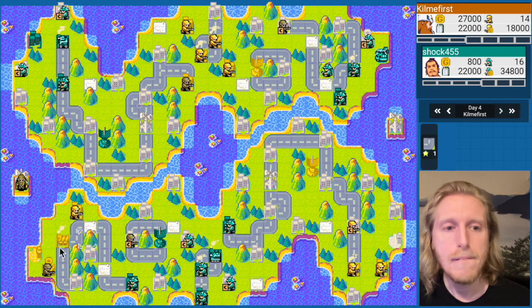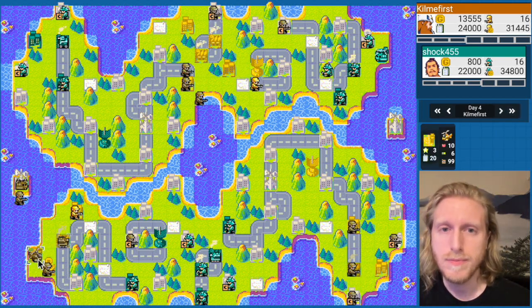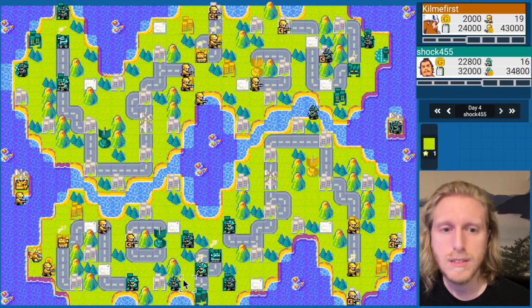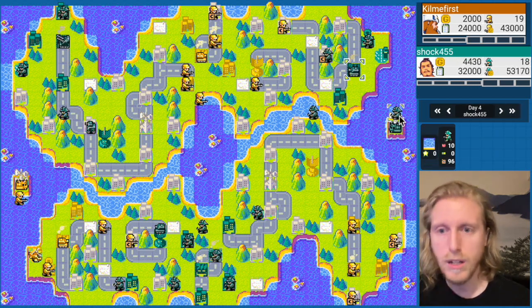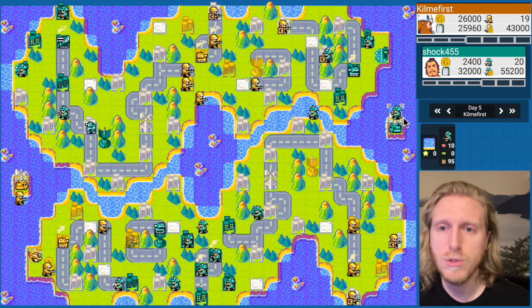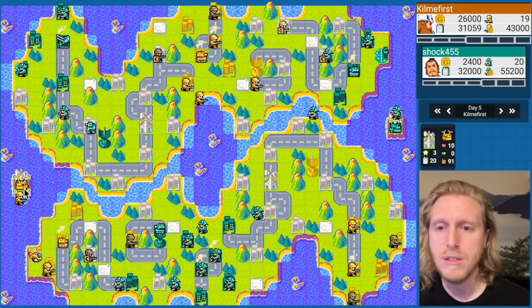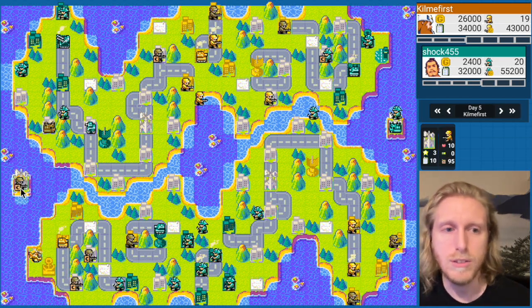Going for the comm tower — getting a B-Copter and a tank. Also going for the comm tower first. You usually want to secure this comm tower fast because if you don't, the copter over here can contest it. It doesn't quite get there in one turn, but you want to get this fast or else it can get interrupted and become hard to secure.